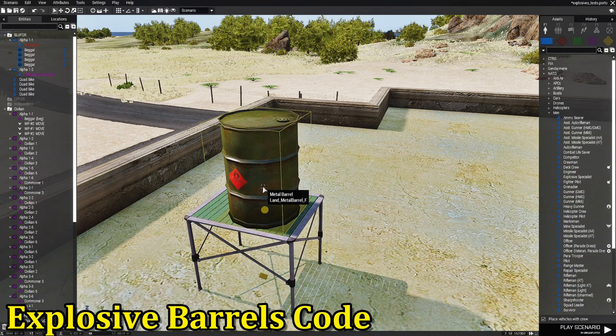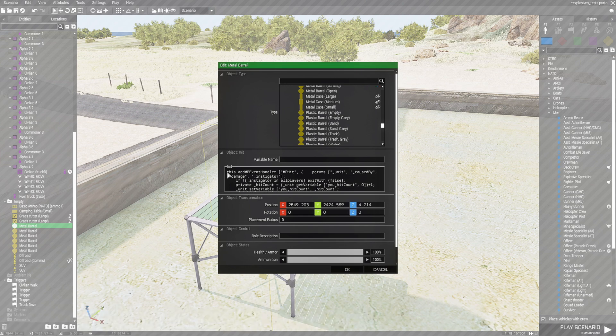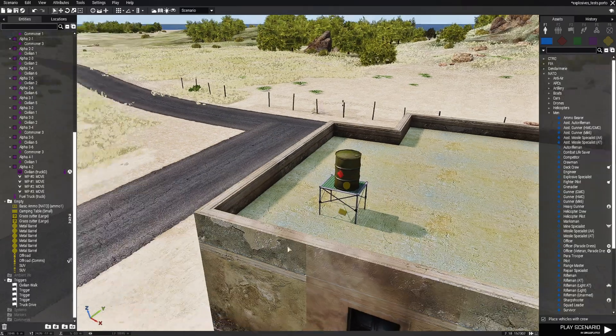For the explosive barrels, just a regular metal barrel — you can use any barrel you want. The code creates some damage, creates some emitters for the fire — medium destruction fire — then gives a random sleep of about three seconds so it burns for a bit. When it does explode, the explosion is about the size of a small helicopter. It spawns the explosion at the barrel's position, and then the barrel itself is deleted upon the explosion. This code is transferable to pretty much any barrel.